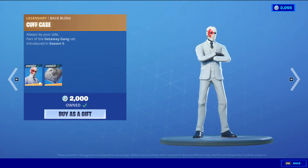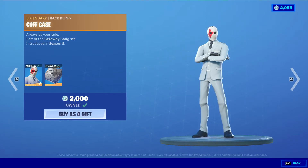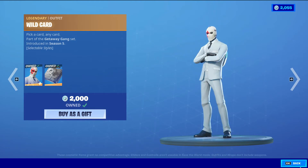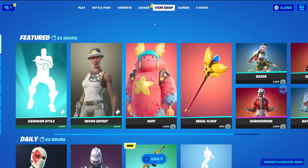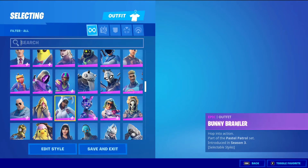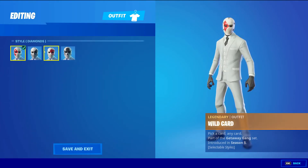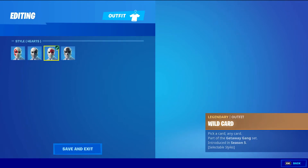Then we have Wild Card with the Baffling Cup Case, Legendary Outfit, 2,000 V-Bucks. He has four styles: the default one which is the Diamonds, then we have the Spades, then the Hearts, and then the Clubs.